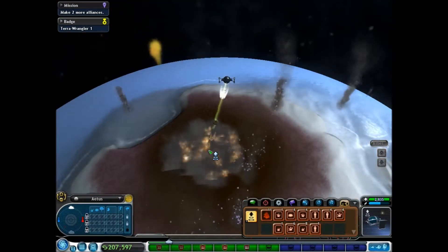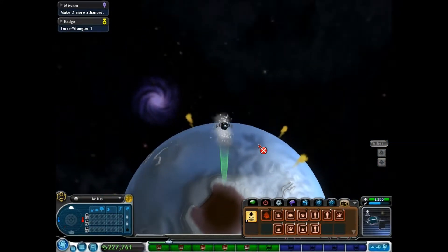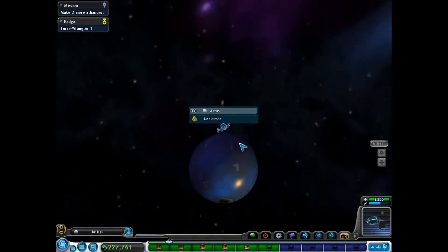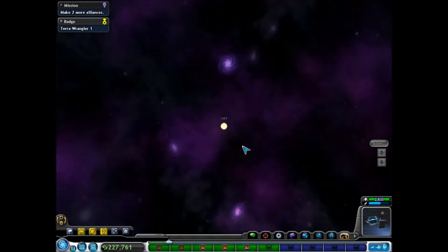I accepted, but I'm just going to completely ignore it. That's annoying — they didn't surrender. Just give me the planet. Oh well. I guess we'll just have to go on to the next planet, completely ignoring the alliance we just won.